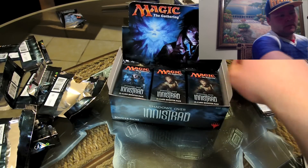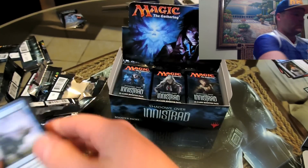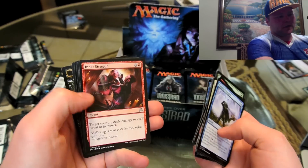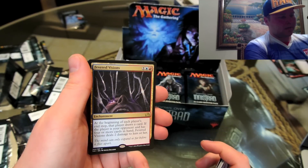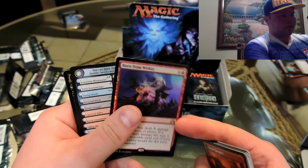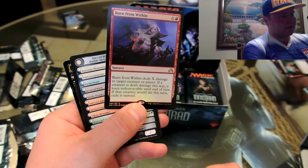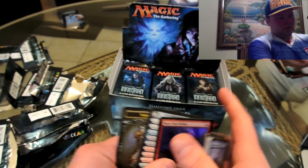This one is cool — she turns into a werewolf that cuts down trees — and another clue token. So exciting to get planeswalkers. After this video I might need to show a quick highlight of the cards you got earlier and some of the values, because you had a ridiculous unpacking. Inner Struggle, and then an enchantment rare — at each player's upkeep that player draws a card, if that player is your opponent and has four or more cards in hand. Fever Vision deals two damage, not terrible. And a holographic rare — Burn from Within deals X damage to target creature or player, if a creature is dealt damage this way it loses indestructible until end of turn. Pretty nice, and it's holographic, so it might have some value. And a vampire token.